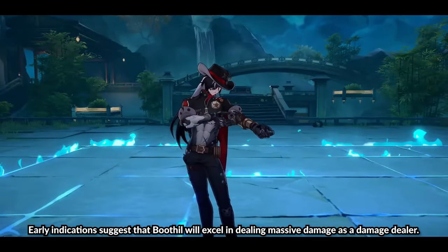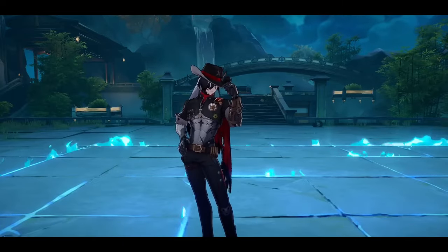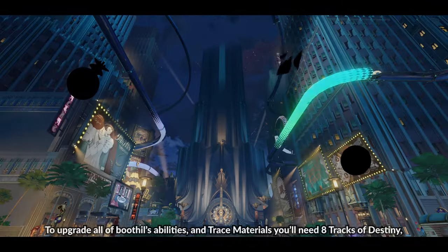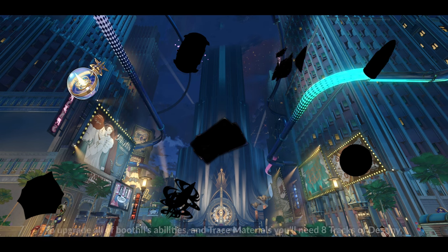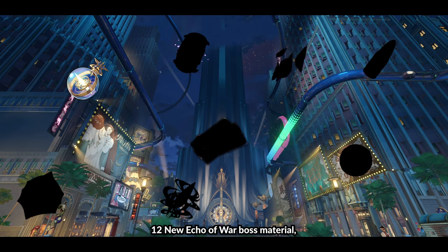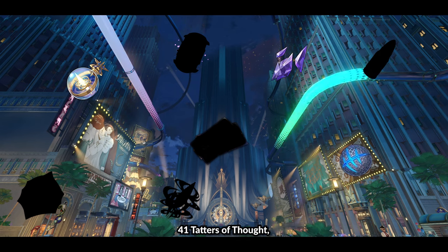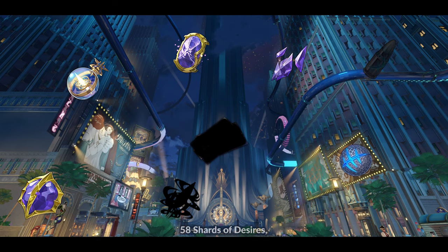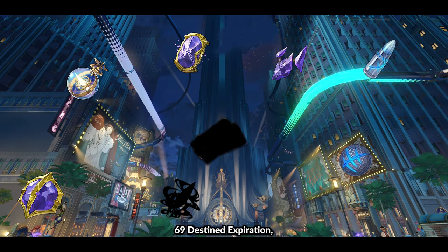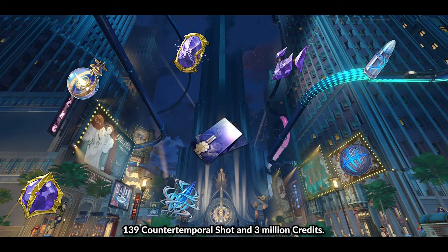Early indications suggest that Boothill will excel in dealing massive damage as a damage dealer. To upgrade all of Boothill's abilities and trace materials, you'll need: 8 Tracks of Destiny, 12 new Echo of War boss material, 18 Meteoric Bullet, 41 Tatters of Thought, 56 Fragments of Impression, 58 Shards of Desires, 69 Destined Expiration, 139 Counter-Temporal Shot, and 3 million credits.